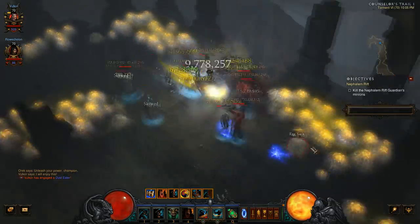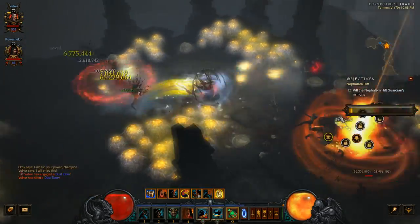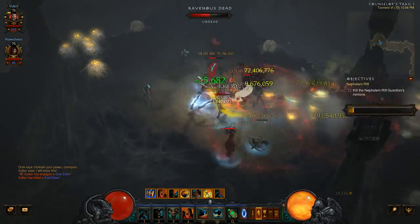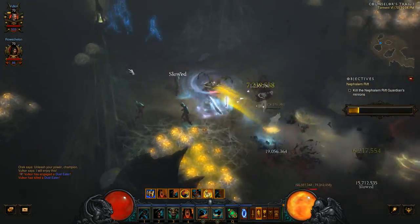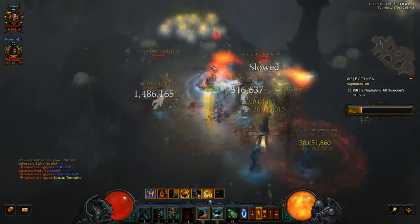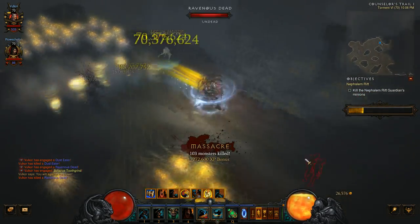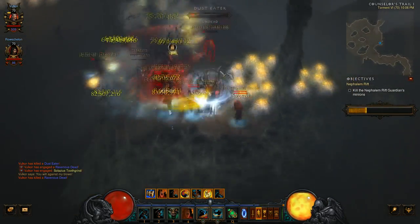That means that when patch 2.2 goes live, if you already had, say, a Skullgrasp ring, then the patch will not give it the new power that buffs Whirlwind. However, once you do find a new Skullgrasp, it will roll with that power. With set items though, if 2.2 is changing the way a set works, then these changes will apply to set items you already have. So the brunt of the focus of your prep work will involve farming set pieces of some specific sets that are already in the game, but are receiving tremendous buffs in 2.2.